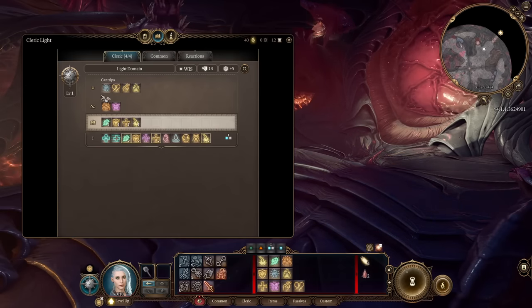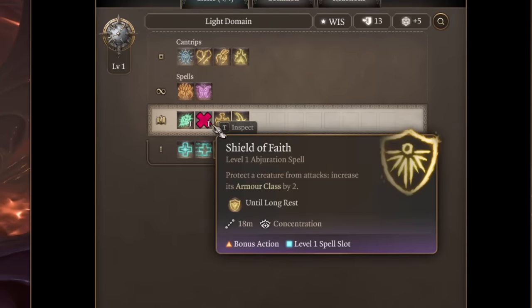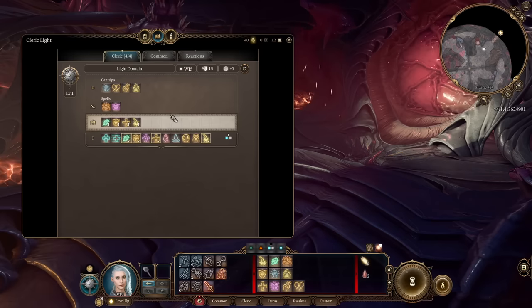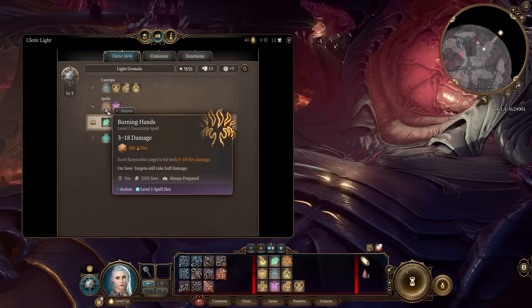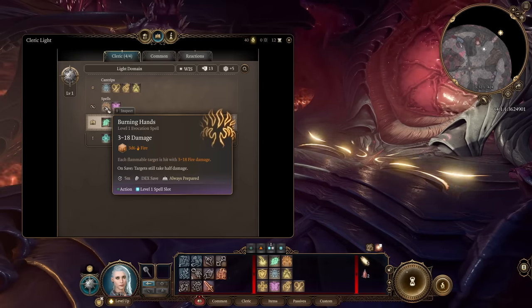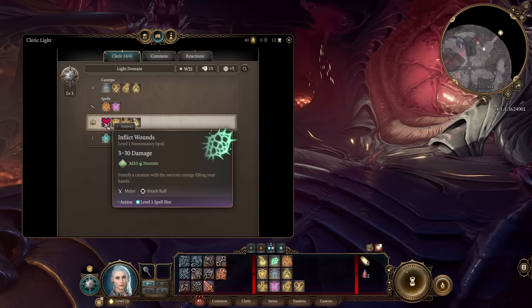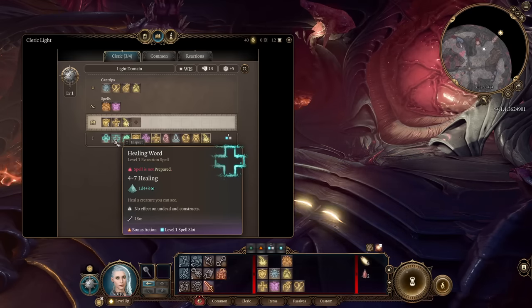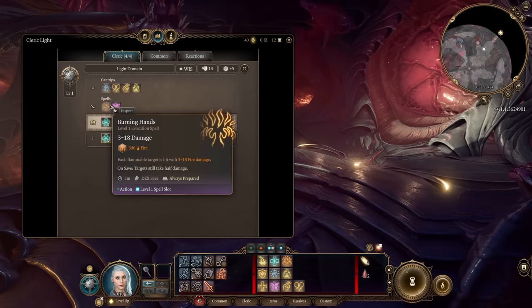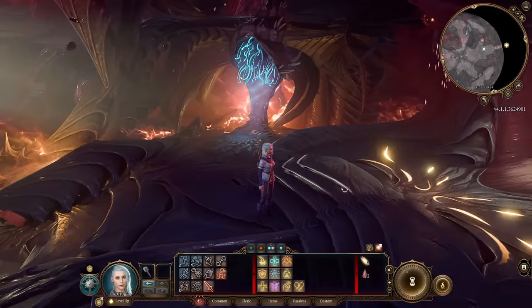Don't forget: Cleric works with prepared spell mechanics. You have some spells you can prepare as your basic lineup, and you also have spells that are always prepared as Light Domain spells. For example, at level 1 you always have Burning Hands, which is a nice close-range AoE spell. While I still prefer Inflict Wounds, you can swap it for Cure Wounds and use Burning Hands as your melee attack.